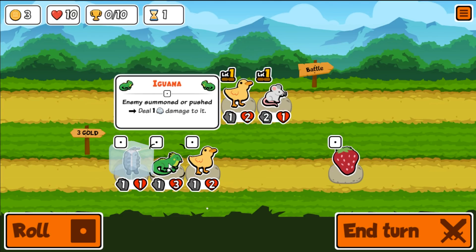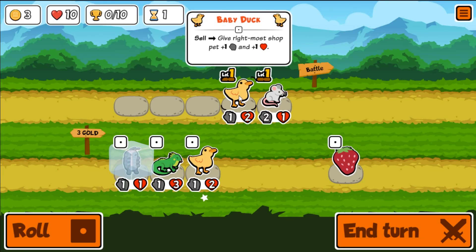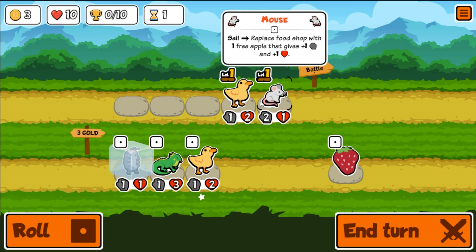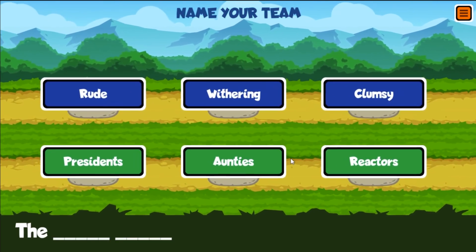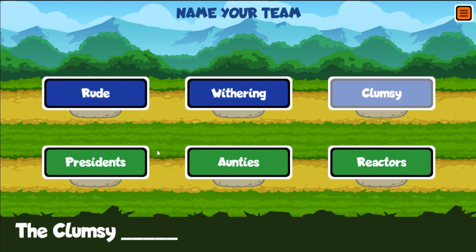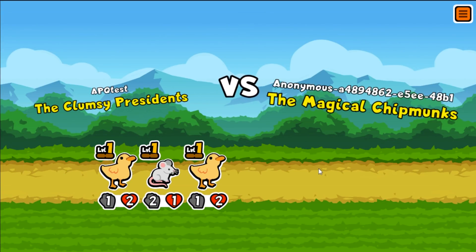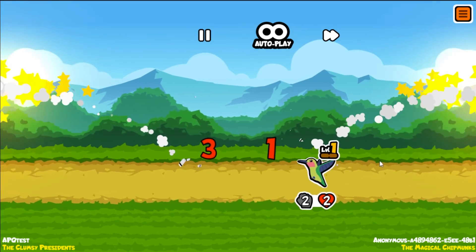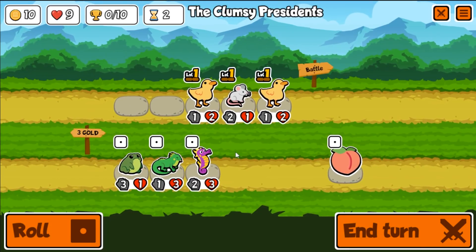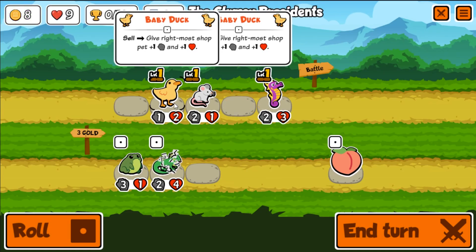There's another baby duck. Okay, here is my very ridiculous strat — do I want to keep the iguana? Maybe. Sell the york — it's gonna buff the duck now, which I didn't really want. I guess we just have to buy somebody. This is definitely a loss. I had a strat and it didn't pay out because I re-rolled. Let's go — the clumsy presidents. I need to see a good build and copy it because I'm really struggling right now.